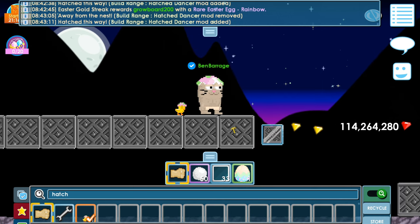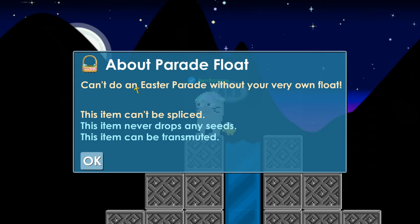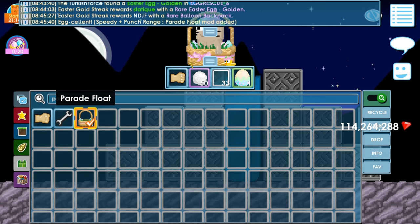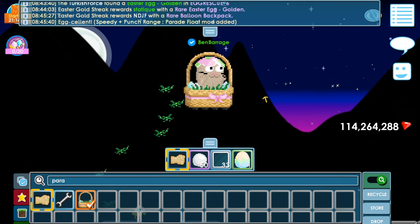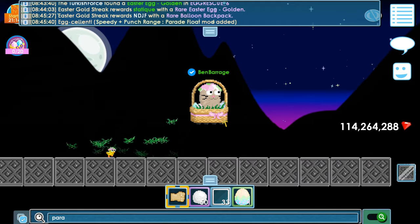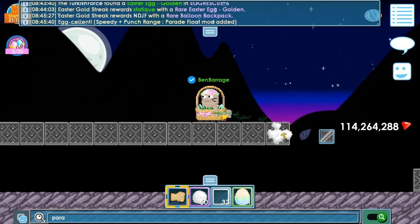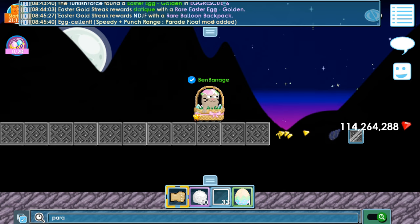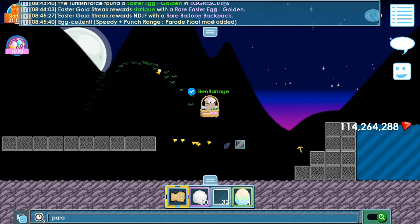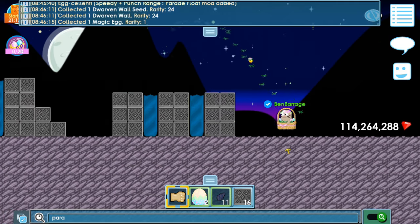Next we have the parade float — can't do an Easter parade without your very own float! Speedy, punch range. Cool effect when you move around! Speedy and punch range — that's cool. It's so cute but I look so weird. I think I need my bunny ears. Let me move around for you guys. Oh, I found a magic egg! Happy Easter guys!